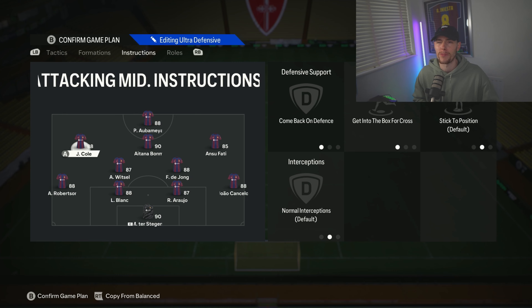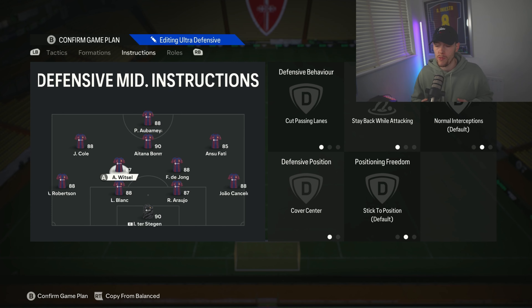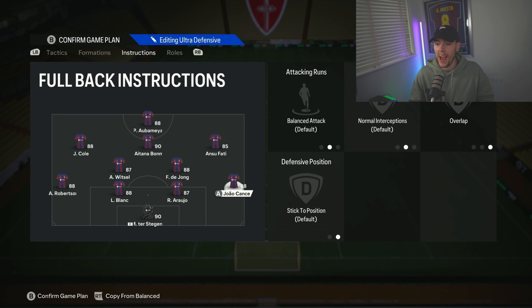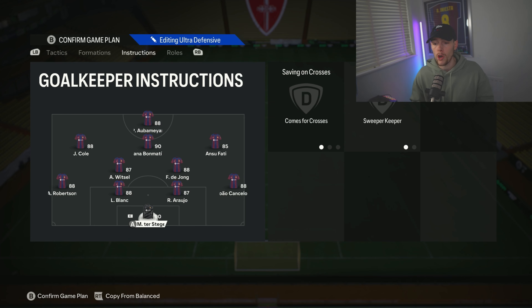Graham Hansen's Road to the Finals Trailblazer is great if you're loaded. Both CDMs are on cut passing lanes, stay back while attacking, and cover center. Cut passing lanes works really well when you've got two CDMs — they work together and cut so much out. With one CDM it can feel like the player gets lost, but with two it's excellent. Center backs: touch them and I will find you — second time in this video, two more to go. Left back is stay back while attacking, right back is on balanced overlap.